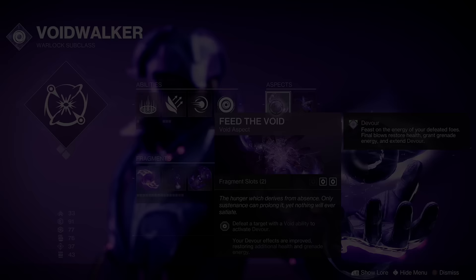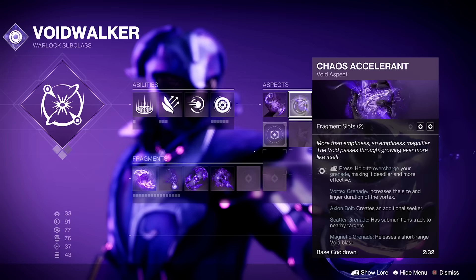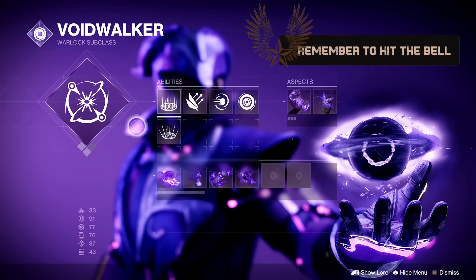For the Aspects: Feed the Void — defeating a target with a Void ability activates Devour, and when you have Devour up, you gain health back and grenade energy. Chaos Accelerant with the Vortex — the pairing allows you to drop a larger Vortex grenade, and with Devour up, all the kills are getting back to that Vortex. So the Vortex grenade is your pocket melee. I have Burst Glide and Healing Rift. Non-negotiable fragment: Echo of Obscurity — finisher final blows grant invisibility.